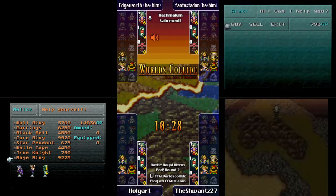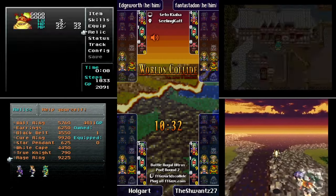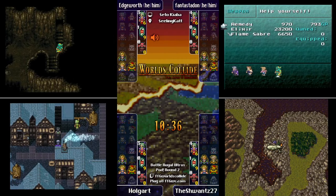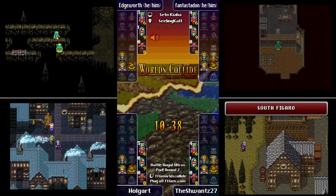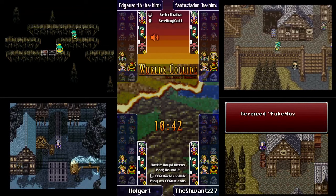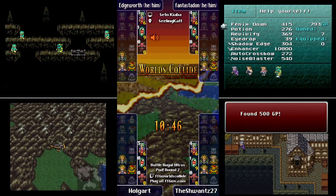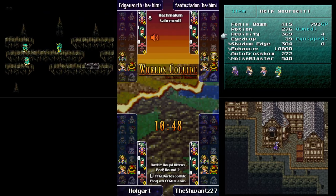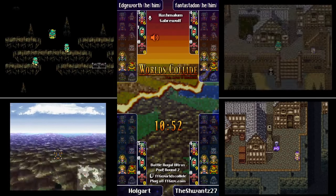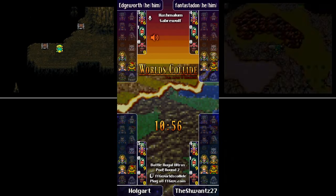37 magic power is about Celeste-level — pretty good. Edgeworth is getting his Zone Seek from the Zone Eater. Holgart went back to World of Balance Narshe to check that area for items. Schwantz is now doing World of Ruin South Figaro with the Snow Muffler — that's a great item to find, hopefully people can equip it.